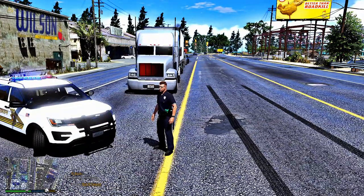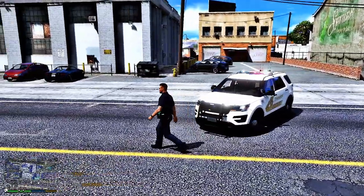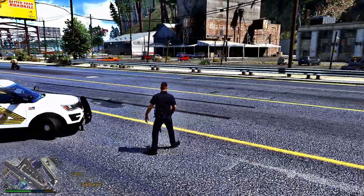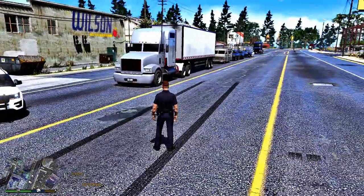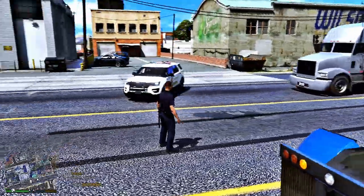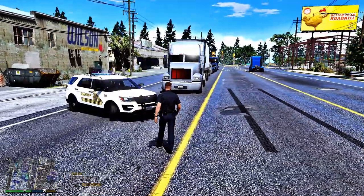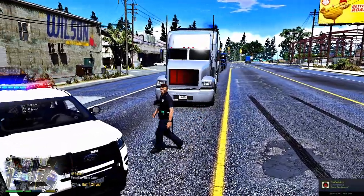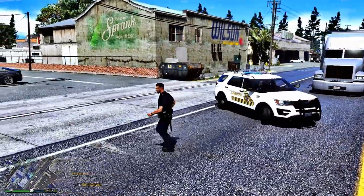If you have it set to U, it simply allows you to put down barriers and cones instead of using your car. But as you can see, my car is working perfectly fine — the traffic is stopping. They're not trying to get around my car like they usually do. You saw that truck; he was going to attempt to drive around, but he stopped. This mod is pretty cool, guys and gals. I like it.